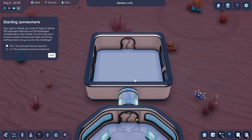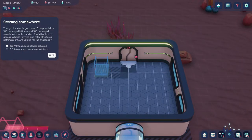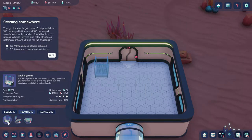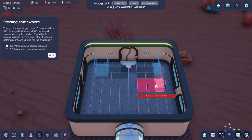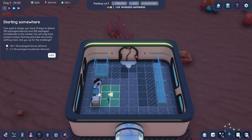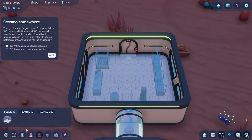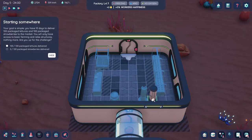And it is built. Okay, now we're going to pause it again and put in everything we need. We're going to need one of these, a planter, and we'll get a couple of these. And then we'll get a packager, of course. Then we're going to get our stabilizers — one of each. I should probably put this here so it doesn't impede the door.